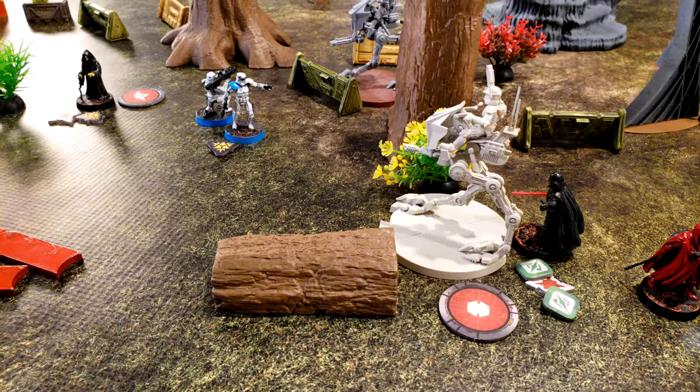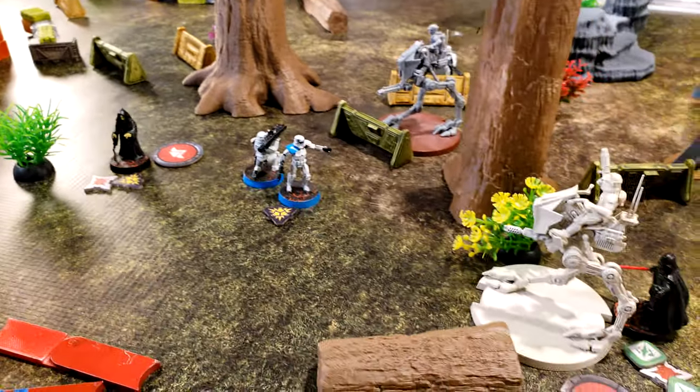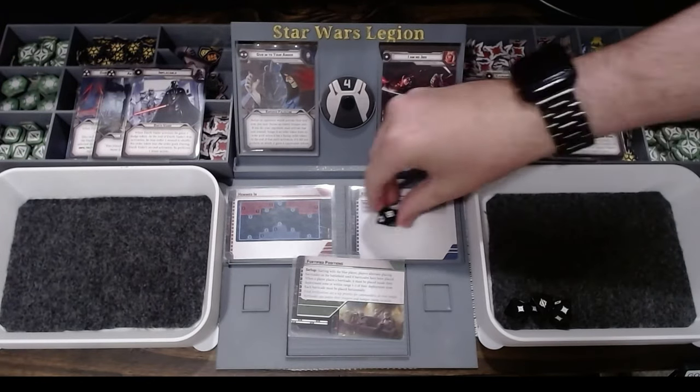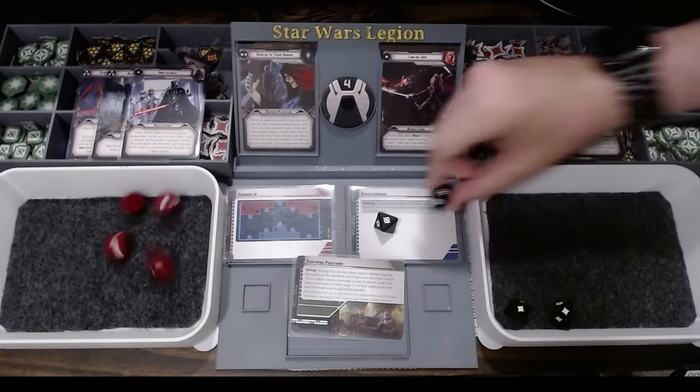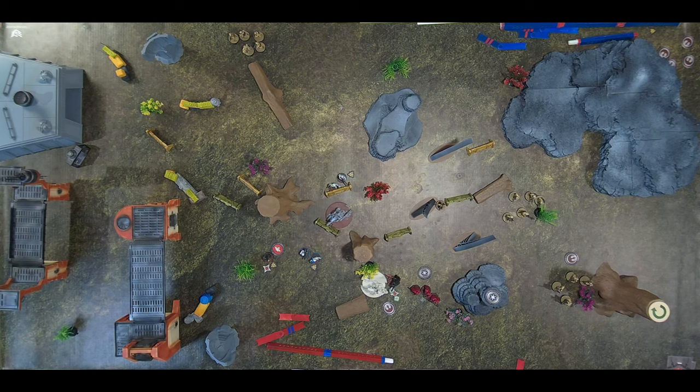It's going to flamethrower and then depending on the result I'm going to move somewhere. Who are you going to flamethrower? The blue squad. So four — rolled one, so they're dead. So was that the result you were aiming for? Yes. I said depending on the result I was going to move — I really was going to move the same direction either way.